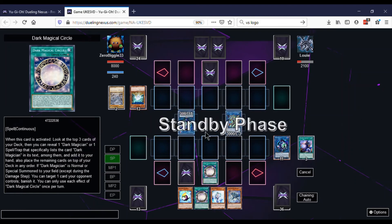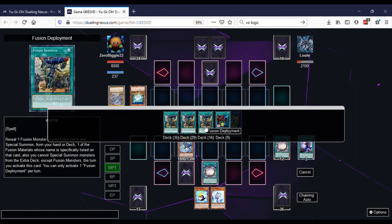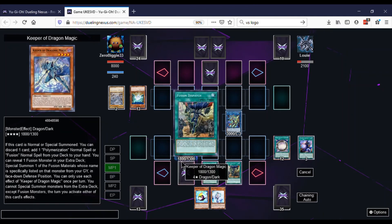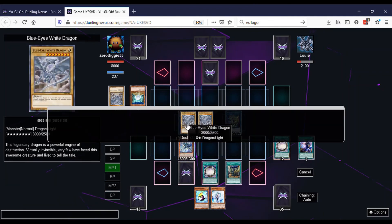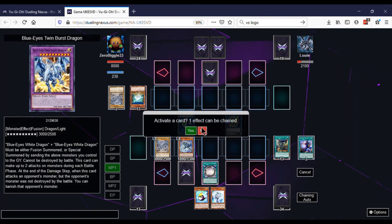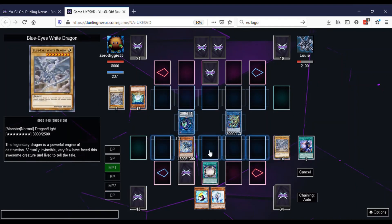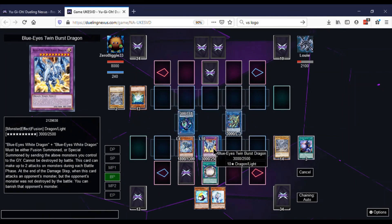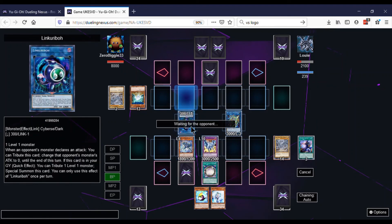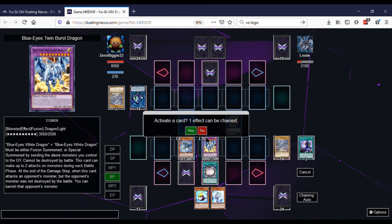We draw Keeper of Dragon Magic — this is kind of cool right here. We activate Keeper of Dragon Magic, do his effect, get rid of the Circle, activate it, and get Fusion Deployment. We activate Fusion Deployment and get a Blue Eyes White Dragon. Then we activate Keeper of Dragon Magic's effect to bring back a Fusion Material — we bring back the other Blue Eyes White Dragon. Then we go into the extra deck to get Blue Eyes Twin Burst. We attack with Keeper first to make it zero, then attack with Twin Burst. We win with a Twin Burst to the face — showing the Blue Eyes side to kill a Blue Eyes player.